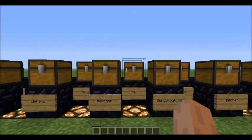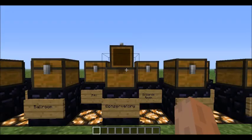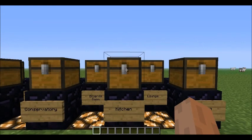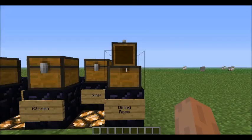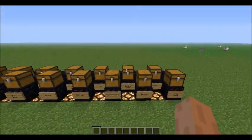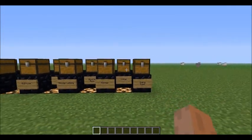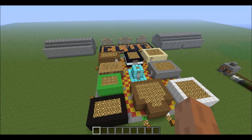Actually there are nine rooms. Library is a book, study is paper, ballroom is a disc, the halls is a cobweb, conservatory is a fern — because a conservatory is a place for growing plants, I did not know that until I researched it — village room is a slimeball, kitchen is a furnace, lounge is a note block, and dining room is bread. So that's our nine rooms.